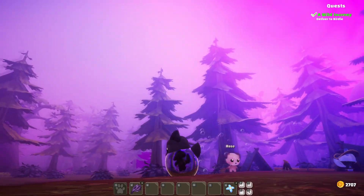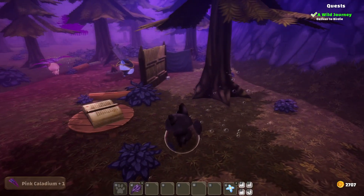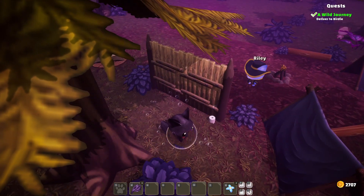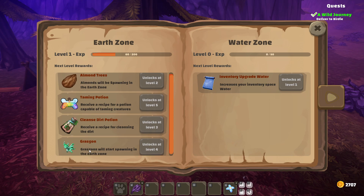It doesn't really have a new day in the same way — it's so misty I don't know when there's a new day. Maybe if we sleep we can get a new day. We leveled up to 60. We're going to need to make a lot of those grow plant potions. And this alternates — now there's a new unlock down here. We now have grass guns, which will start spawning in the earth zone. Unlocks at level 4.